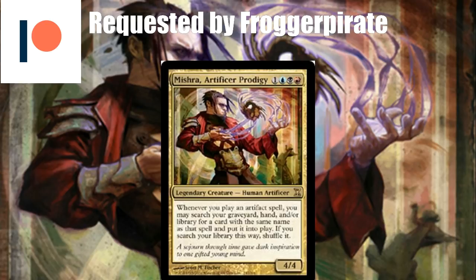He is a four-mana Grixis colors, four/four human artificer. Whenever you play an artifact spell, you may search your graveyard, hand, and/or library for a card with the same name as that spell and put it into play. If you search your library this way, shuffle it. This is very important — the fact that he searches your graveyard, hand, and/or library means that you get to manipulate the trigger here.